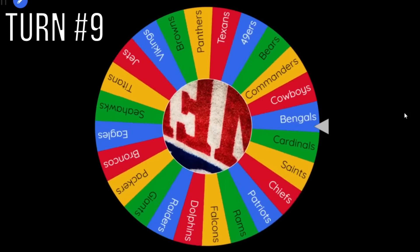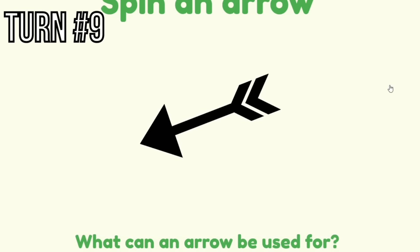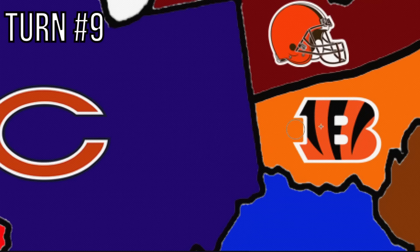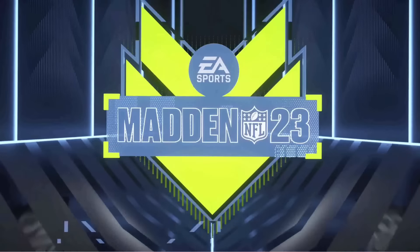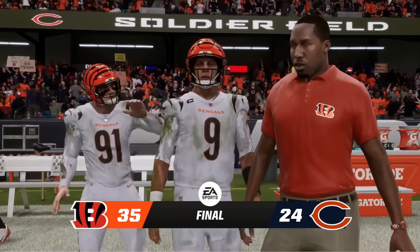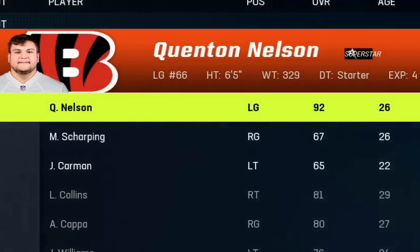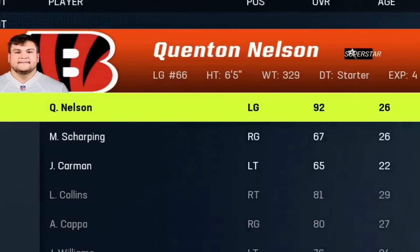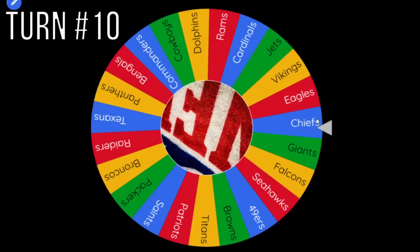The Bengals are up next. The Chiefs now only have Travis Kelce to their name. The Bengals go to the left and hit the Bears. The Bears cannot hold their ground — Bengals win 35-24 and steal Quentin Nelson from the Bears. This dude has been on the most teams in the whole series. We've made it to turn 10 and the Bears are knocked out as the Bengals start to take control of the Midwest.